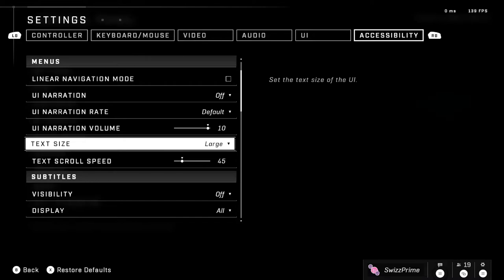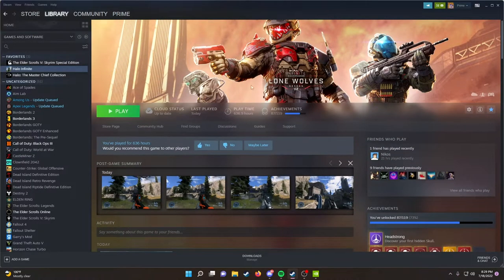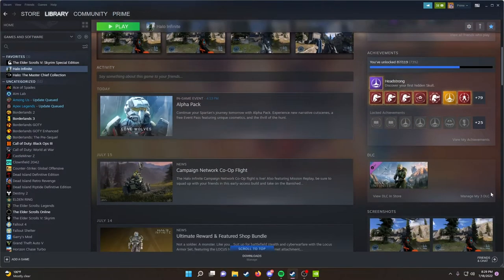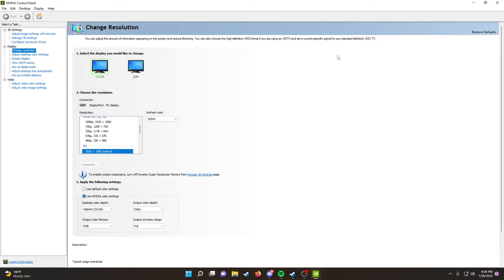Now let's look at what you can do to increase performance outside of the game's video settings. Go into your Steam library, scroll down to DLC, and click Manage My DLC. Untick Multiplayer High-Res Textures and Campaign High-Res Textures if you have the campaign installed. This gives a big performance bump and saves 7–8 gigabytes on your hard drive.